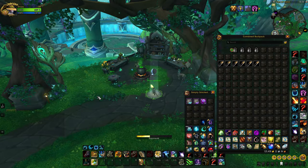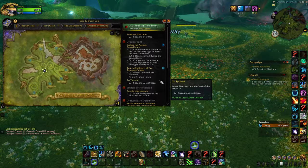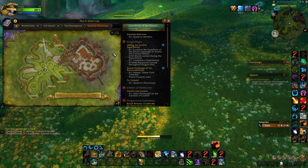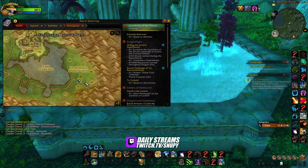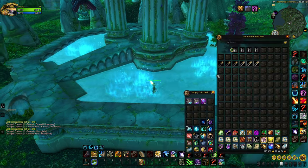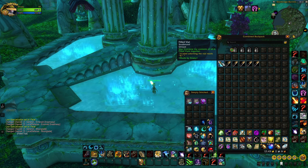The first vial is very easy to get. All druids have the Dream Walk ability — find it in your spellbook. Once you're in the Dreamway, go south and find the Moonglade portal, then walk into it. After walking through the portal you'll be exactly where you need to be — at the pool. Open your bags and press the vial with K on it, for Kalimdor. Vial number one is done.